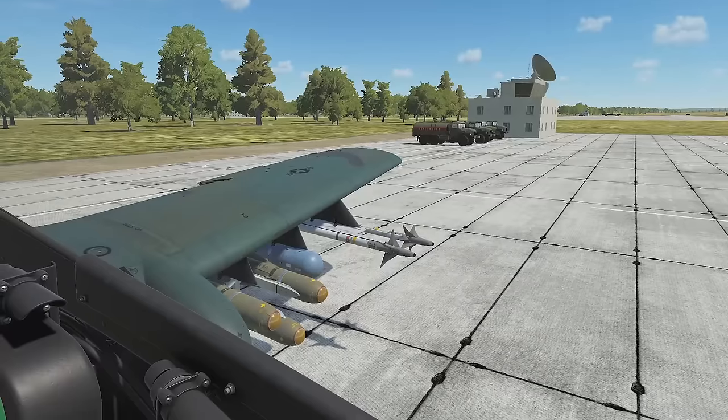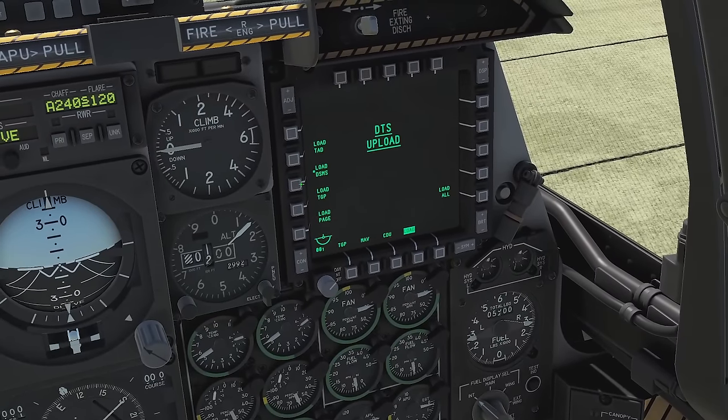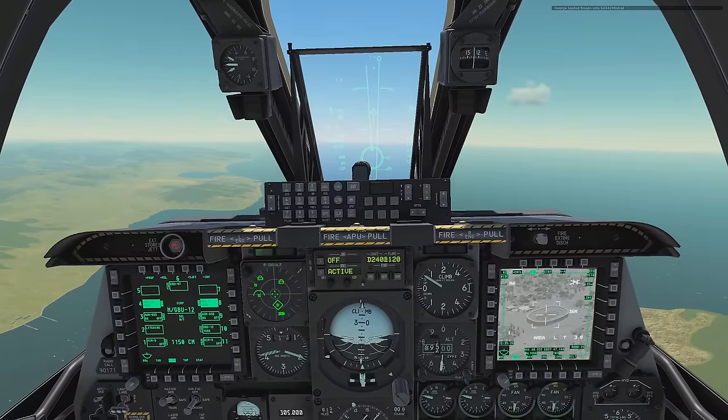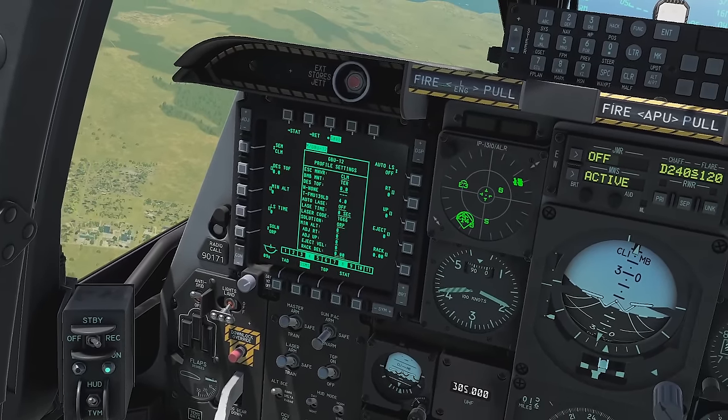You set a new weapon onto a pylon on the wing and then you have to click through six different menus to tell the aircraft there's possibly a new weapon on the pylon of your left wing. You have to get a teacher that teaches you over two or three weeks, with two to three hour-long lessons, just to make you barely understand the basics of the aircraft.